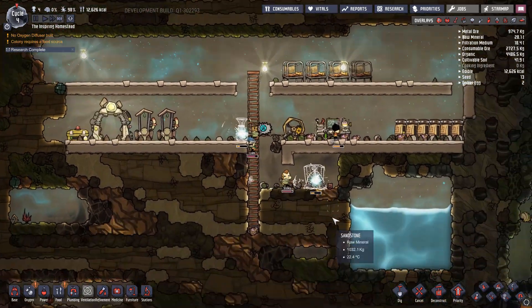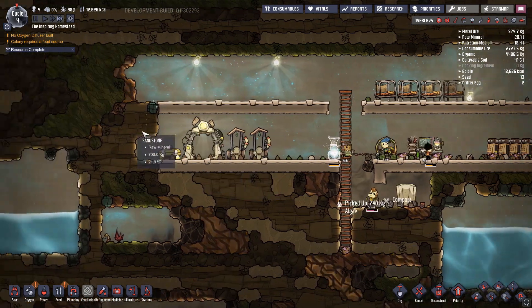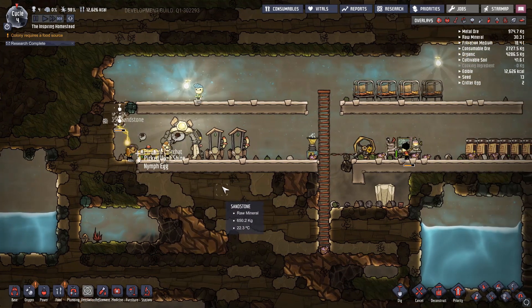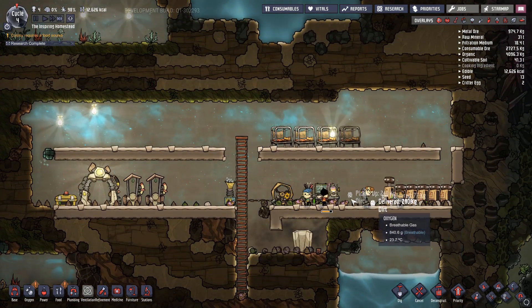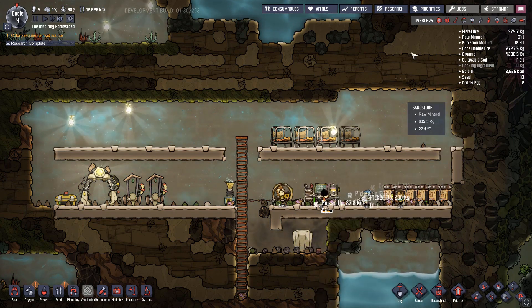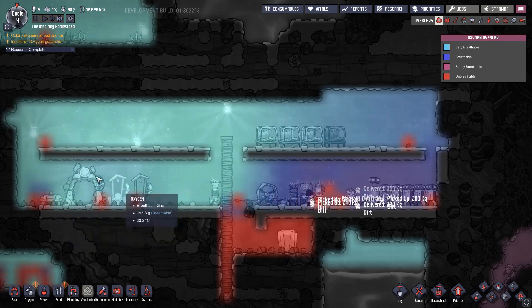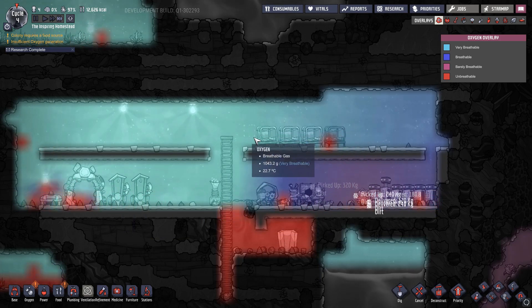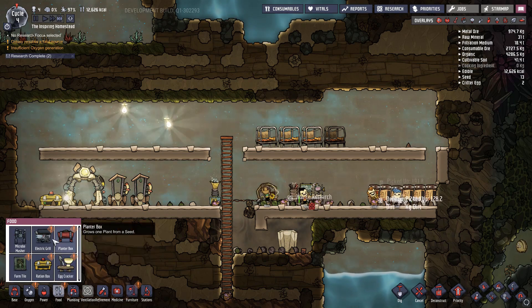We didn't even notice that — we burned through that oxalite super fast. Need to get the air flowing, you need circulation, or else you'll have pockets of bad air here and there. As you can see, it's kind of circulating already — filling up, pushing out. Right here is like the mixed zone for all the oxygen with the carbon dioxide in it. We need to get food going.